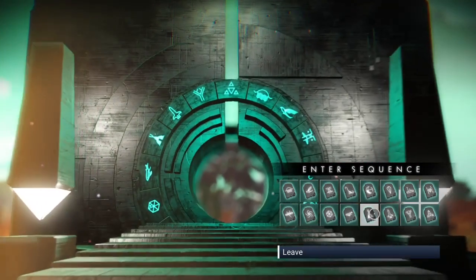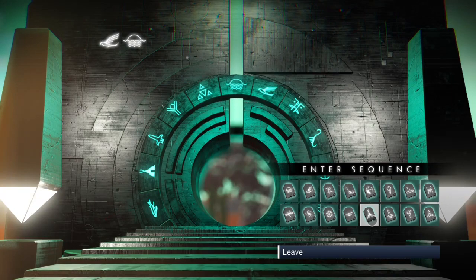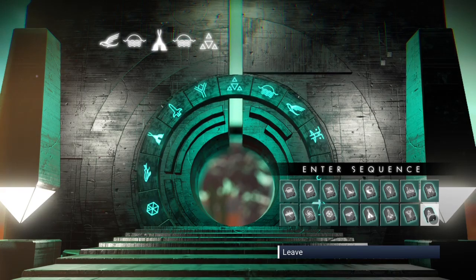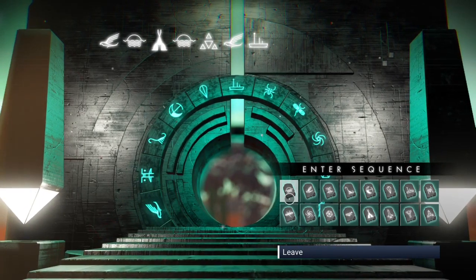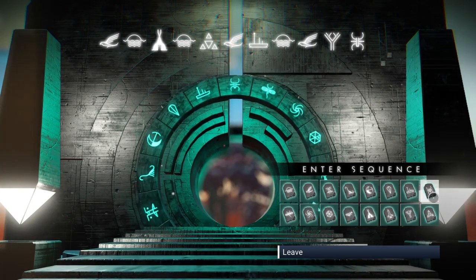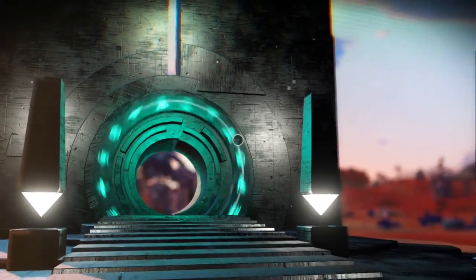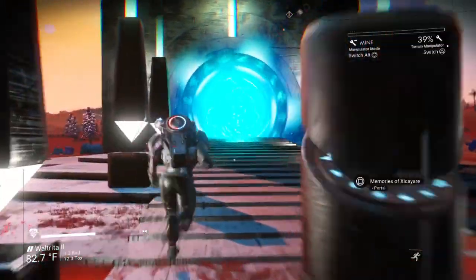If you already do have all your glyphs unlocked, make sure you're in the Euclid Galaxy, then enter this portal address. Now enter the portal.